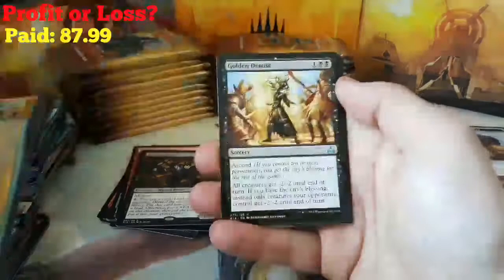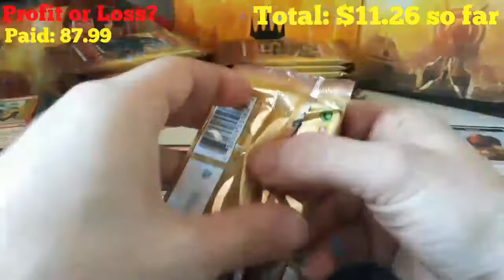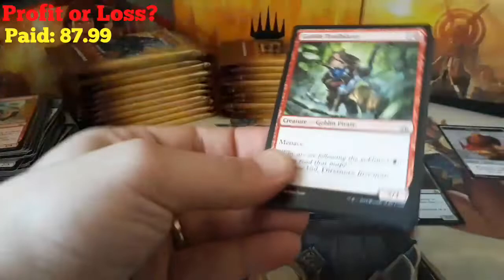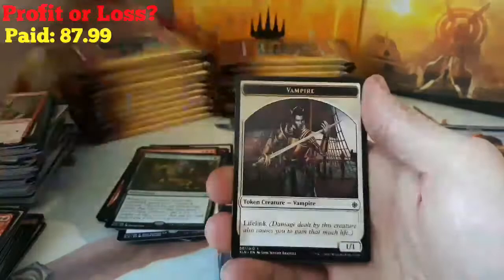Forerunner of the Heralds, Golden Demise, Crested Herd Caller, and our rare is a Mastermind's Acquisition. And a Swamp and a City's Blessing. Next pack: Forerunner of the Legion, Jungle Creeper, Charging Tuskodon, and our rare is a Path of Discovery. And a Forest and a Vampire.